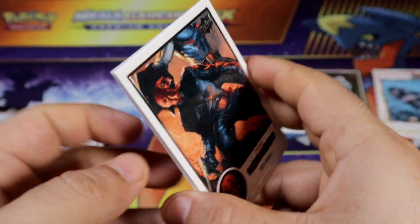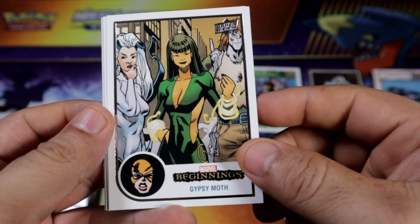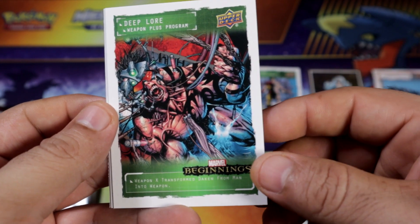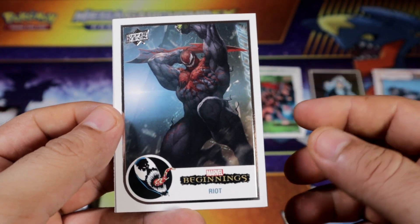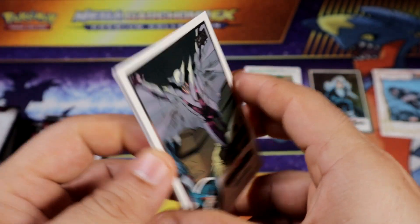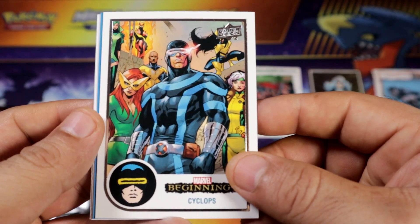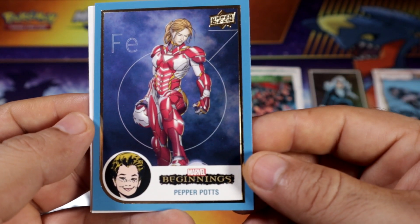Okay, this blaster started strong and now it's not giving me anything. Ooh, another Gold Marine. Okay, another Deep Lore Gold Marine. Riot. Okay, Blaster 1, you need to pick up. Where are my red Supernovas at? Look at it — blue. Pepper Potts.